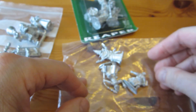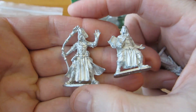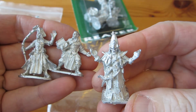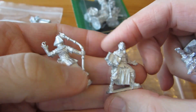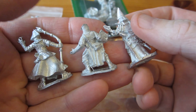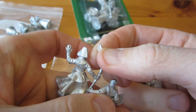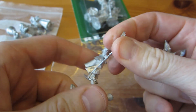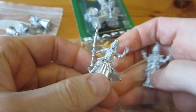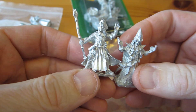I rummaged through and found some more Frostgrave minis I had lying around. These are from the Thaw of the Lich Lord expansion — the Necromancer Wizard and his Apprentice, and also the Lich Lord itself. These are pretty cool. This is a lot of minis, so we'll see — it kind of depends on how much of the previously prepped stuff I get done, and how many of these I decide to prep for next week. There's a lot of stuff to choose from, but at least some of this will get started.